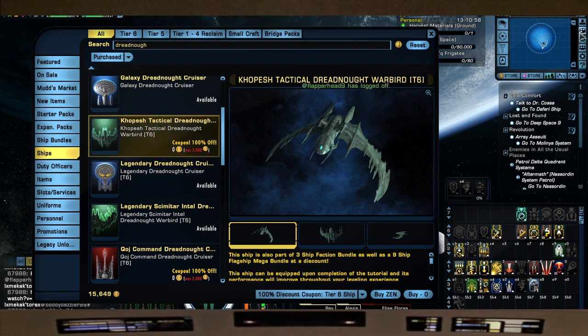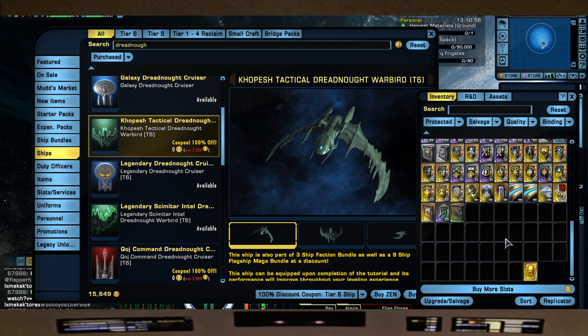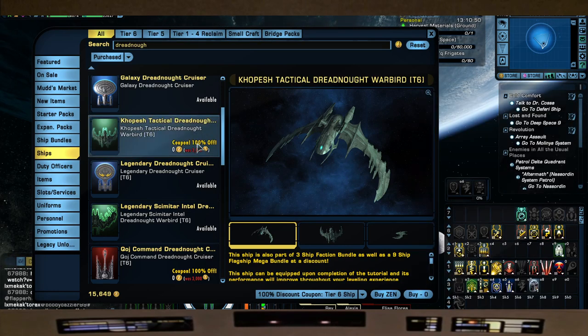As you can see I don't have this one here, so this is what it's going to look like when you want to apply this coupon. Make sure you have it in your inventory, and then you'll see the coupon - 100% off.